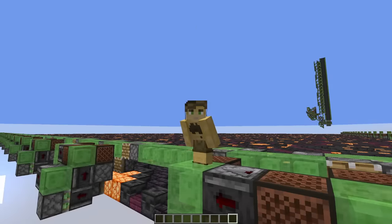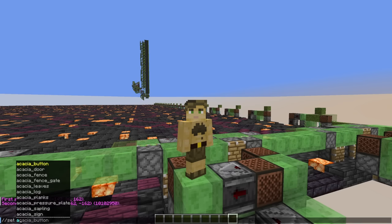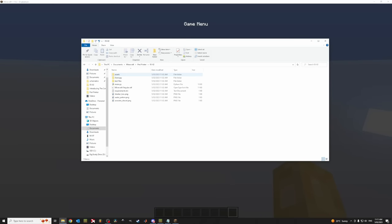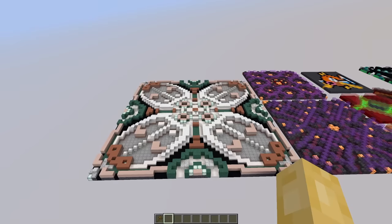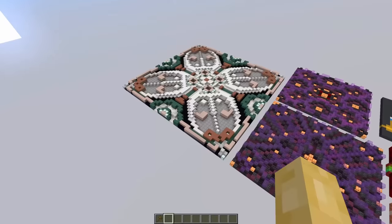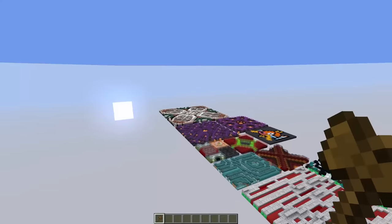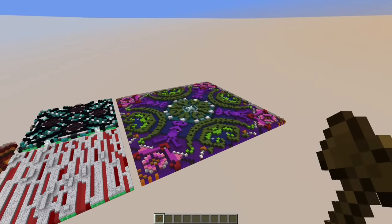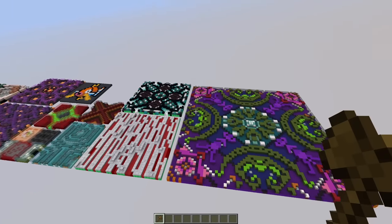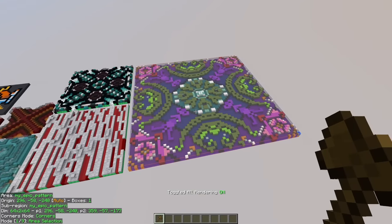So let's say you have a pattern that you want to print — how do you set up your own perimeter printer? You will need Litematica and the perimeter printer program, which you can download in the description. You'll then want to grab yourself a pattern. These patterns can be big, they can be small, they can have four-fold symmetry, two-fold symmetry, or even no symmetry at all. The largest pattern that the printer can currently handle is a 32 by 32 pattern. However, if your pattern has four-fold symmetry, that 32 by 32 can be compressed down to only a quarter of the pattern, and you can do up to 64 by 64.